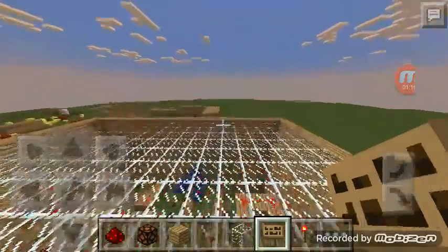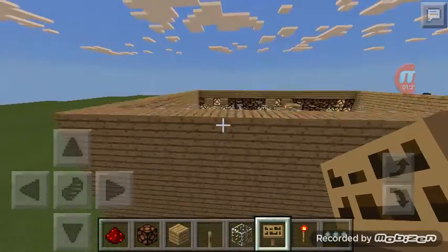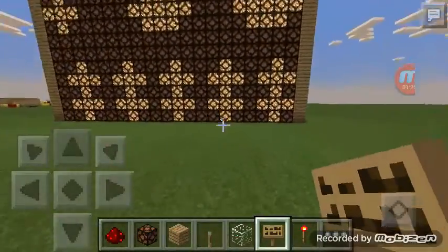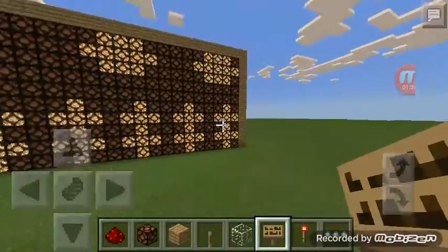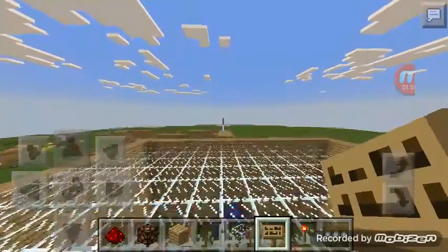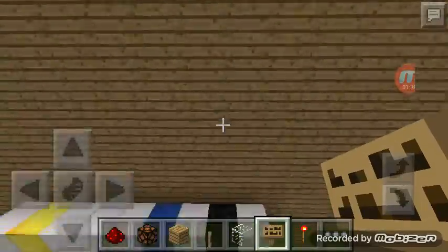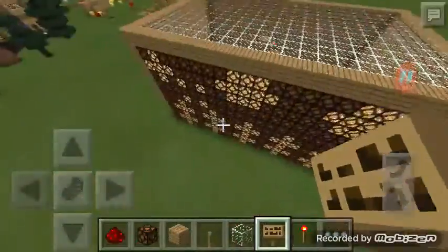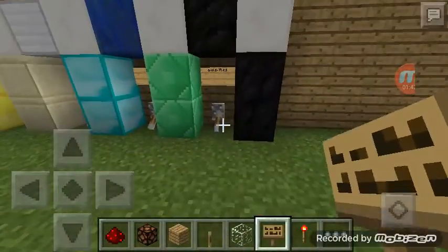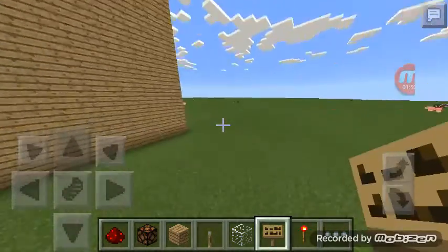Now we can put some clouds in, and then finally we can do some trees. So as you can see we have five trees, two clouds, a sun, and then we can do apps and files but it just looks really weird — it just doesn't fit in. So I like it like this, and you can have it any other way.